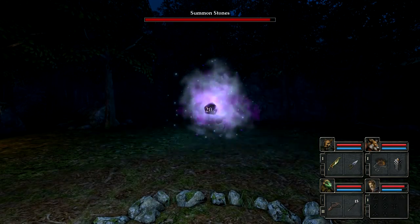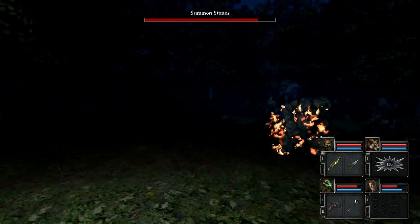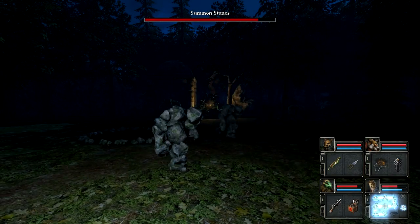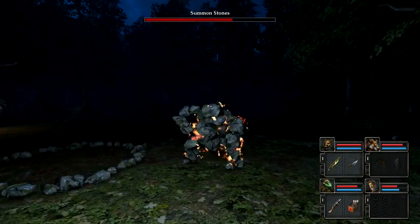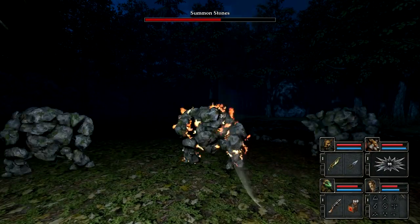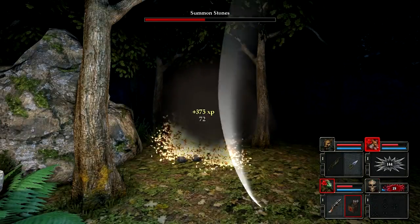Dispel doesn't do shit. I thought Dispel was supposed to do bonus damage against elementals. Well, the good news is their health bar is going down. I'm about to get trapped. Oh no! Okay, that's how you fuck up. He's dead. My magic user's dead - it went very poorly, very quickly.